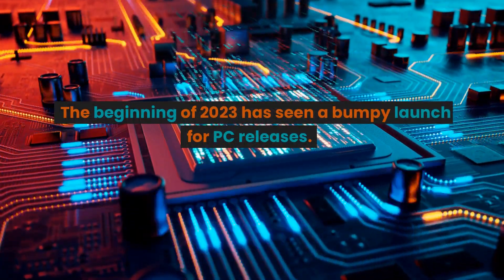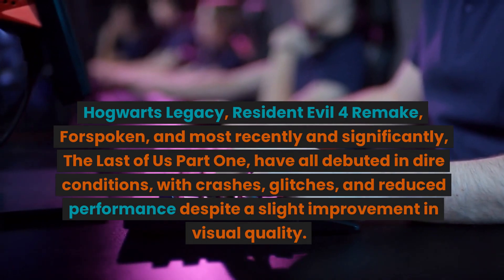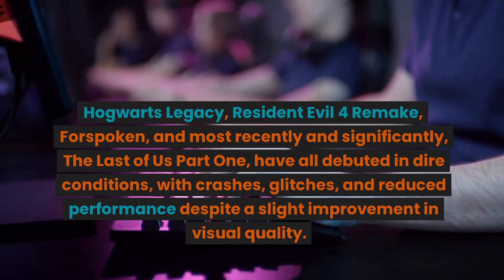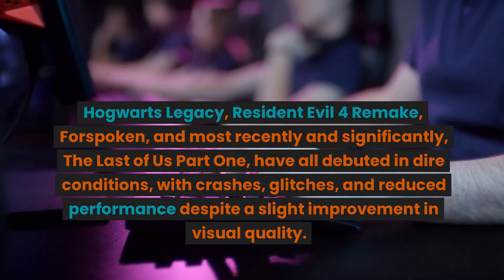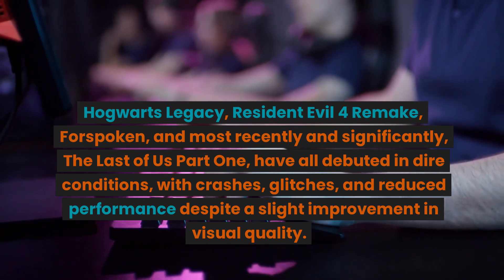The beginning of 2023 has seen a bumpy launch for PC releases. Hogwarts Legacy, Resident Evil 4 Remake, Forspoken, and most recently and significantly, The Last of Us Part 1 have all debuted in dire conditions, with crashes, glitches, and reduced performance despite a slight improvement in visual quality.